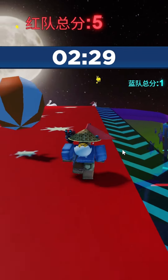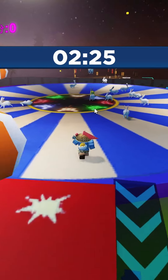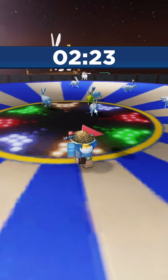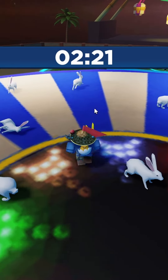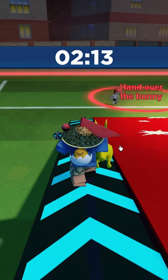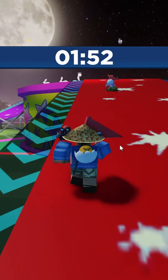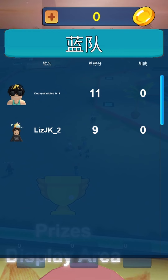Go over here and hand over the bunny. There could be gold rabbits that are worth more points, so try getting those. You can see there's a gold one right over there — pick it up and go down.